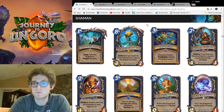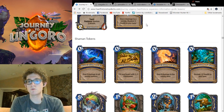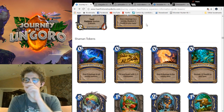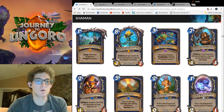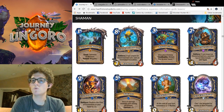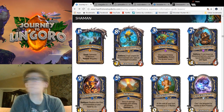Looking at the Invocations: Invocation of Air deals 3 damage to all enemy minions. Invocation of Earth fills your board with 1-1 Elementals — they look really cute. Invocation of Fire deals 6 damage to the enemy hero. And Invocation of Water restores 12 health to your hero. I'm assuming you all know why this is broken, but let's talk about it. It's not just because any one of the effects on a 7-7 body would be good — all of the effects on a 7-7 body for 8 would be good. But you get to choose which one you need based on the situation, and they all cover different situations, so you cover everything.